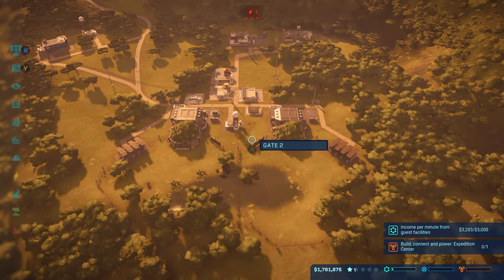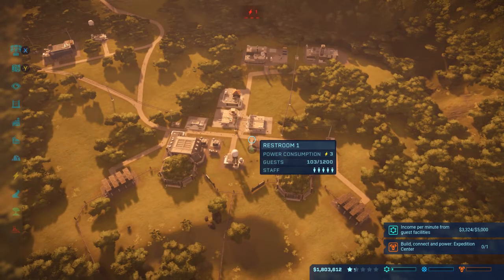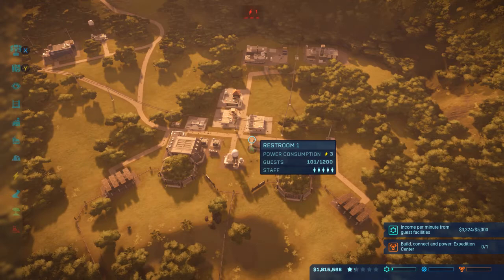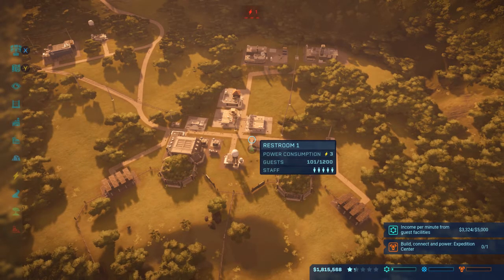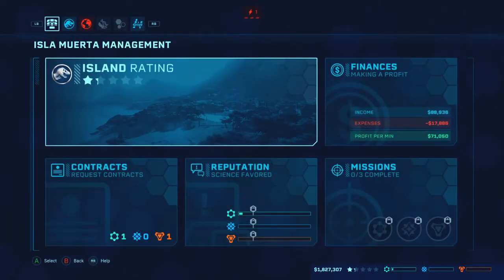I didn't say it in the first video - there are multiple ways to get this done. This is just to give you an idea of how I'm choosing to do it. Feel free to follow exactly how I go, choose different dinosaurs if you want. This is a wonderful creation sandbox-style game, you don't have to do it the exact same way. As long as you get the general basis, I'm just trying to help you unlock some of the additional things this will give you further on.